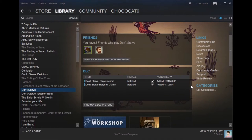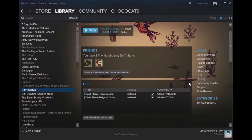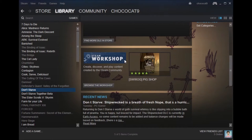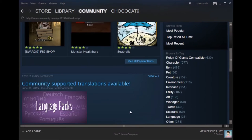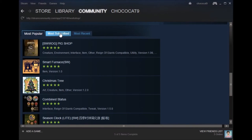In your library, have your game selected and scroll down to the Steam Workshop, which is where you can upload and download mods. You want to browse the workshop and go through all the mods, sorting them by popular, subscribed, or most recent.